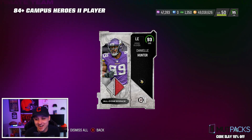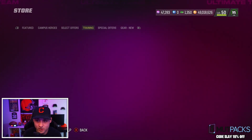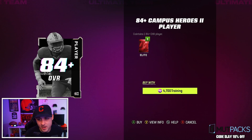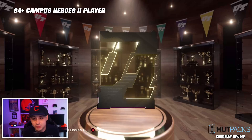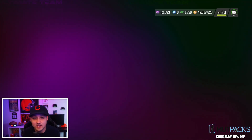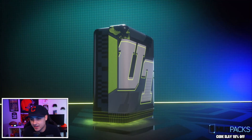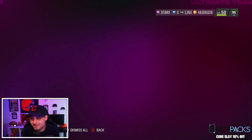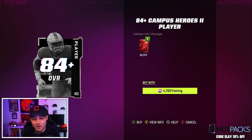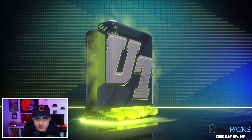Finally got our first 93 — we're halfway through, had like four or five 89s but the rest were 84s. 93 Daniel Hunter — big dub out of a 4,700 training pack. These can be L's though; you're gonna get a lot of 84s, expect that going in. But if you can get some 93s you might be able to keep rolling until you get a limited. I wouldn't call it a method exactly, but it's kind of like a recycle method — pull 93s to get back close to where you started.